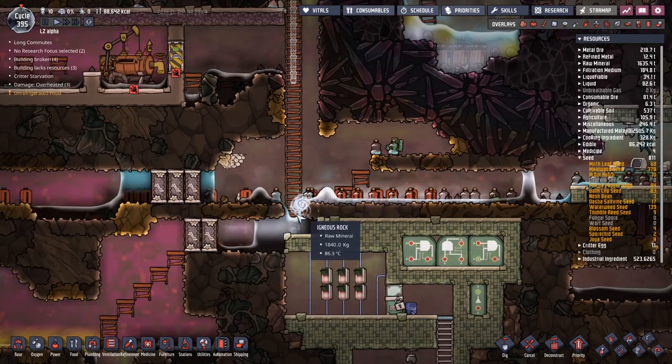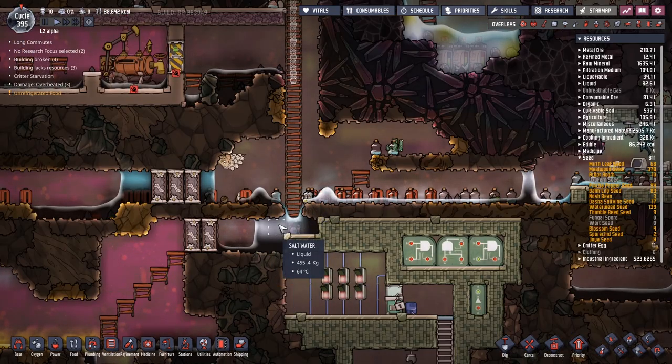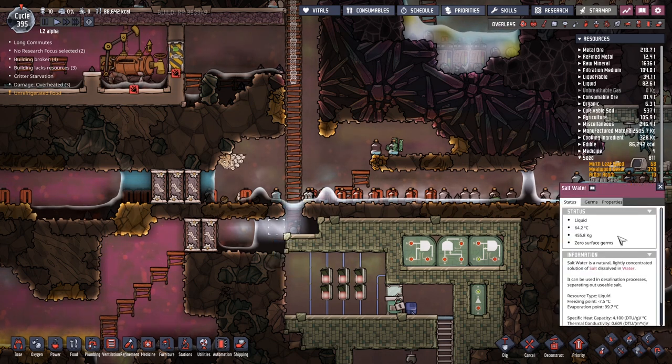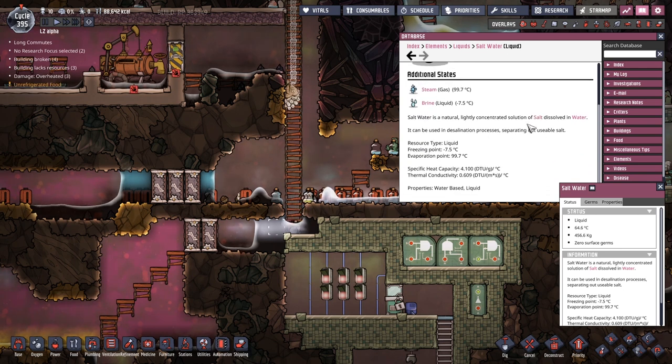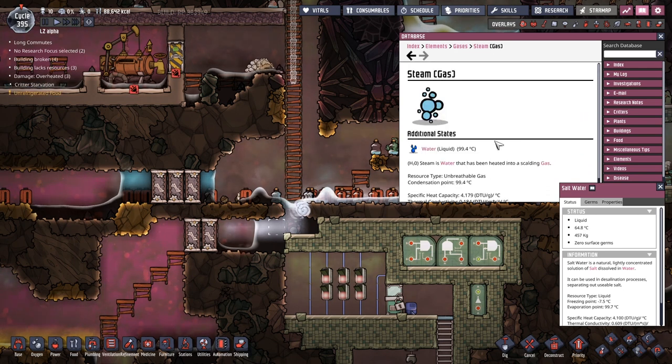This is where our salt water is ending up from up top — it's gently warming up. What happens when it does reach 100 degrees? It turns into steam, leaving salt behind, I'm guessing.